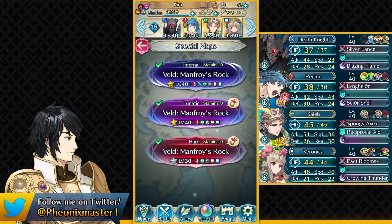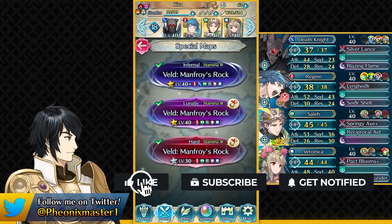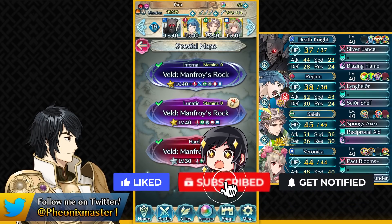But I saw many people struggling with the Cavalry quest for this Grand Hero Battle. So this is my free-to-play solution without any kind of skill inheritance. All of the units used except for Death Knight are from the past year, so pretty much most people are going to be having these units.